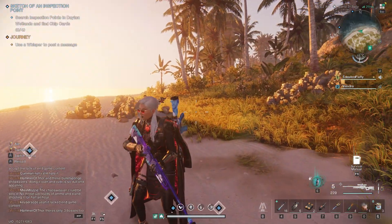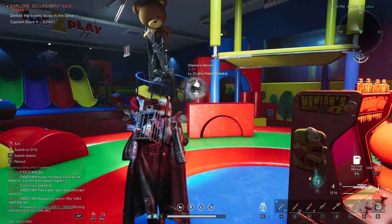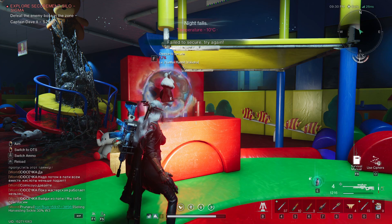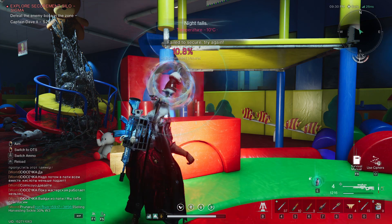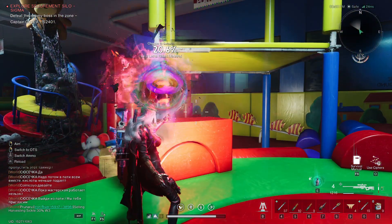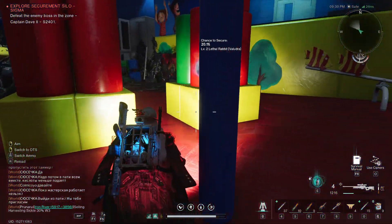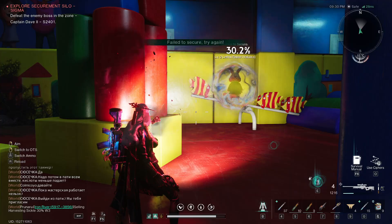If you are looking for another option, Securement Silo Sigma has a chance to drop it too. Run through the optional boss area to get the chance of obtaining the lethal rabbit deviation there. However, the heart-shaped island in the Dayton wetlands is one of the quickest farming spots in Manibus.